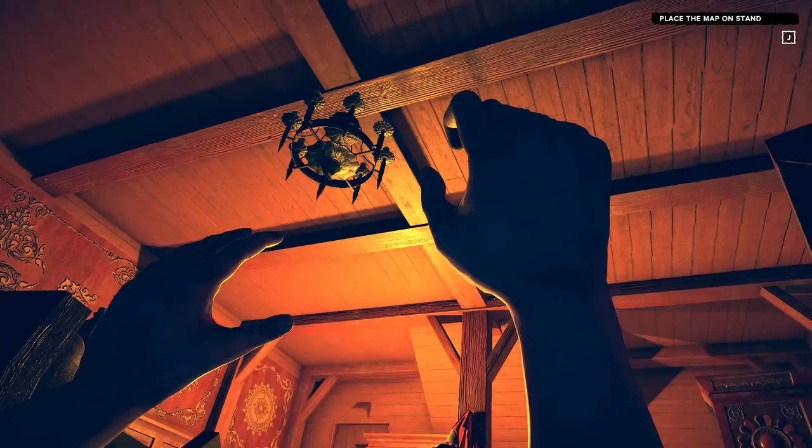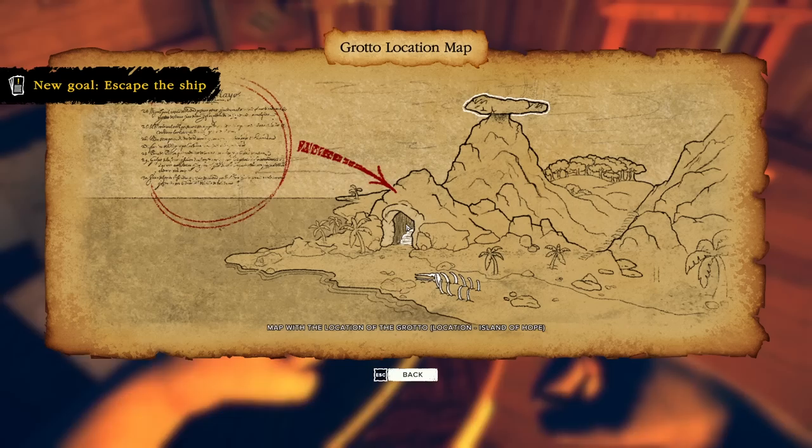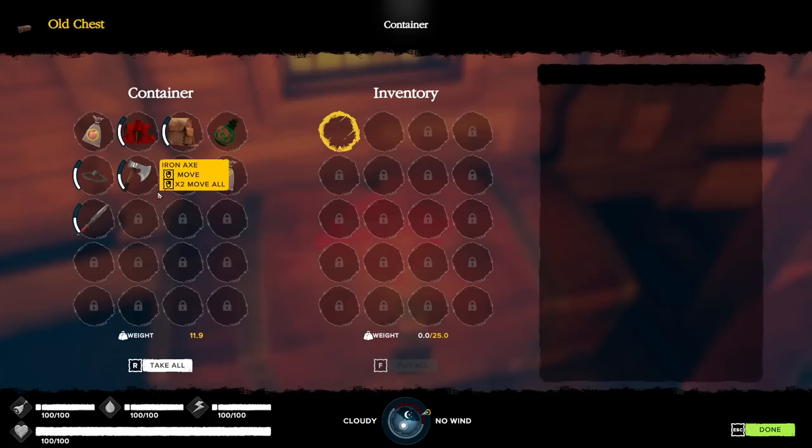Sounds like there's some chop out there — oh boy, that's a lot of chop. This isn't looking good. I am no expert boat guy but this is not looking good. That hurt. I still need to place the map on the stand apparently. There we go — and now I've got a new goal: escape.